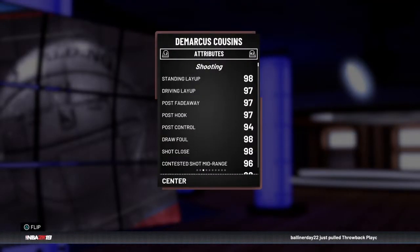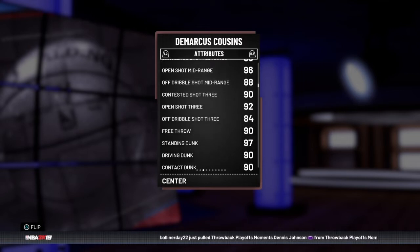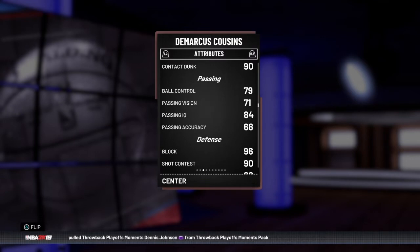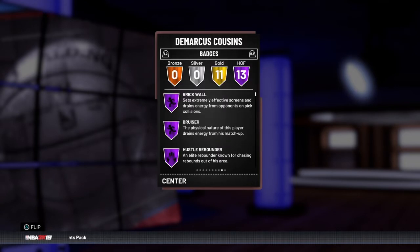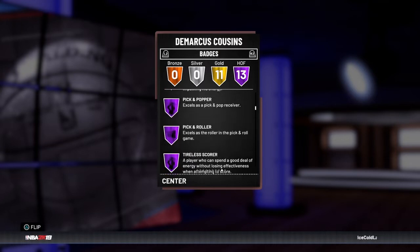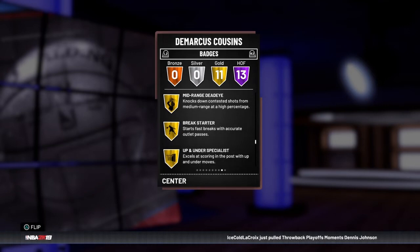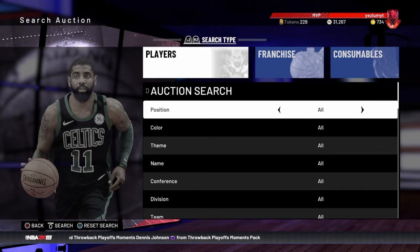Yeah, he's like 65k. So if you didn't know, this card is gold, it's more of a recent one, so it's going to have better stats and better badges since we're farther into the year. 92 open shot three - damn, he can't speed boost I think. 85 speed. Look at 13 Hall of Fame badges, god damn. Corner, difficult, mid range - I think you have to put on a limitless and deep range dead eye.